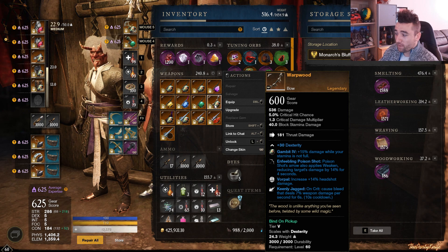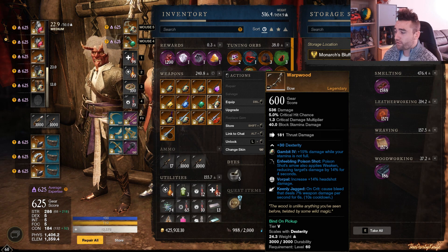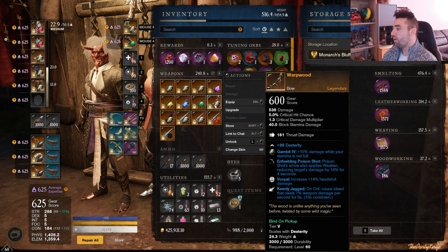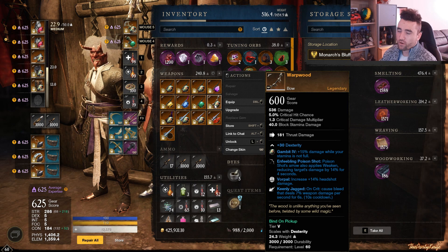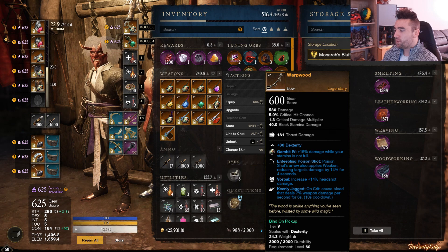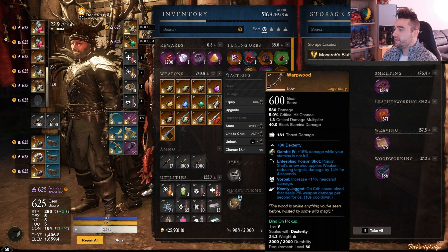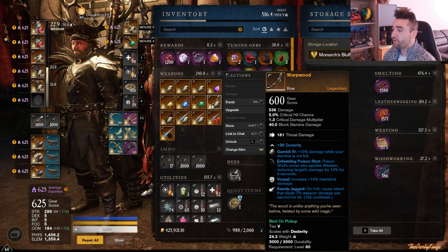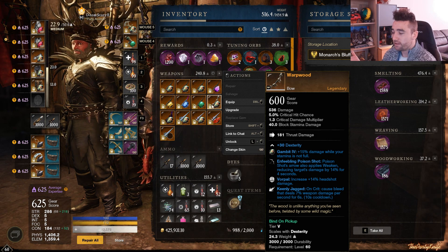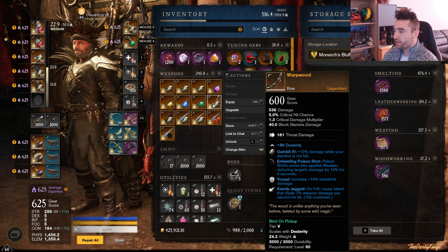Then we have the Warpwood — Enfeebling Poison Shrub, Vorpal, and Keen Deject. Now this is not a drop; it's a craftable item that requires 200 Engineering to craft, but the materials are fairly easy to come by. This might actually be stronger — or will be stronger — in the new patch due to Enfeebling Poison Shot being on the bow, which is going to get a buff. It's a decent all-around bow and easy to obtain if you're crafting your own ammo, since you'll eventually hit 200 Engineering anyway.